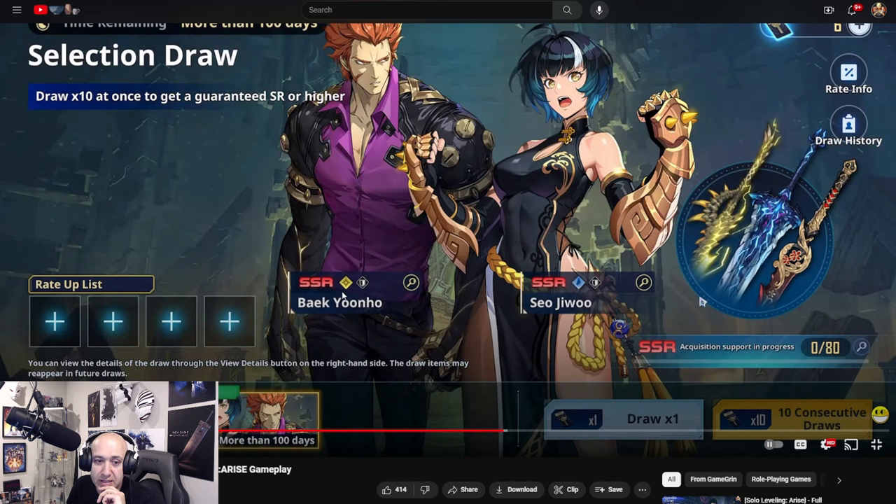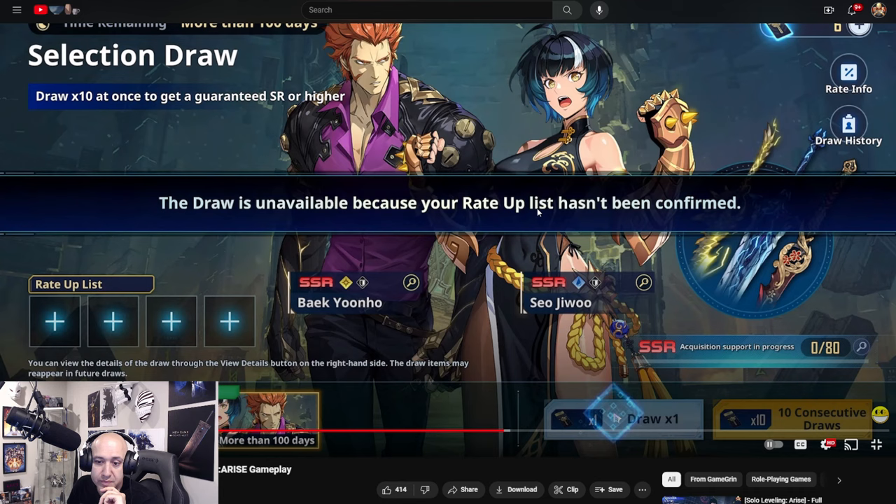This is the summoning banner. The current selection — the rate-up banner right now is Choi, like I mentioned.